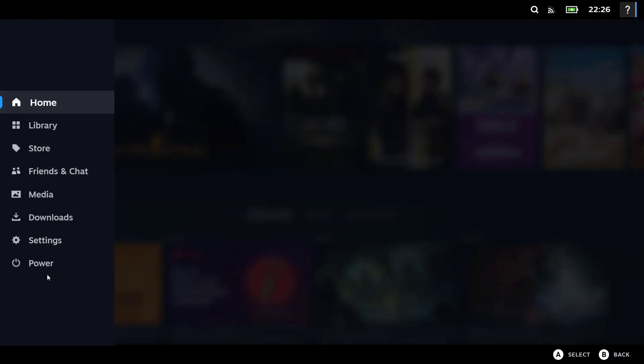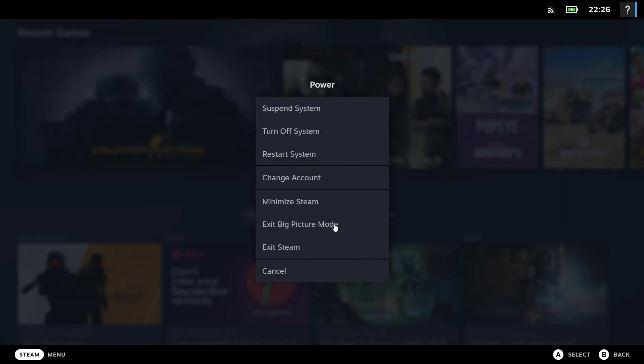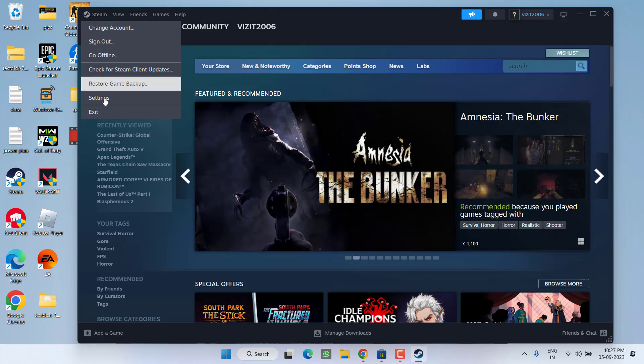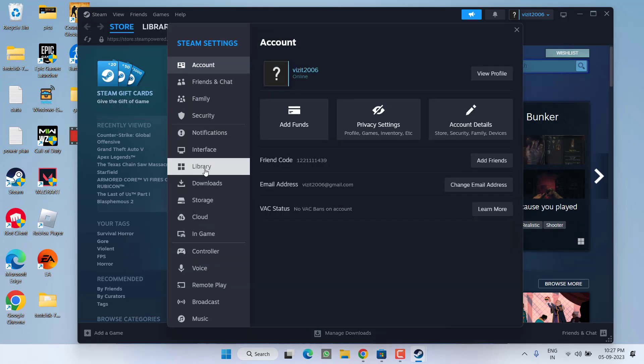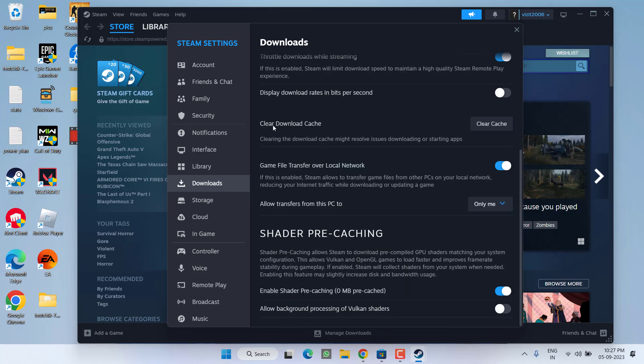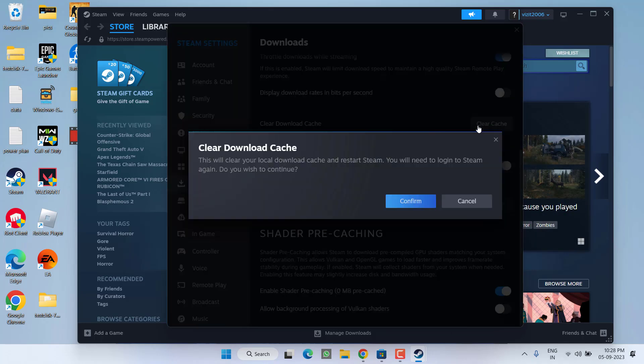In the next step, go ahead and clear the cache. To do so, click on the menu option and click on Power, then click on Exit Big Picture Mode. To clear the cache, click on the Steam option and choose Settings. From the left pane click on Downloads, scroll down and you will find the option Clear Download Cache — click on it.